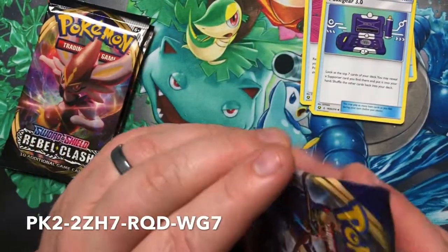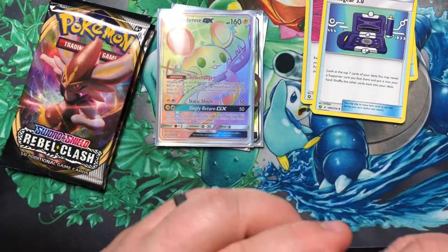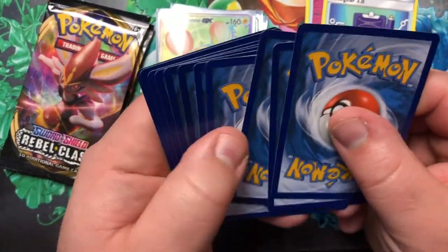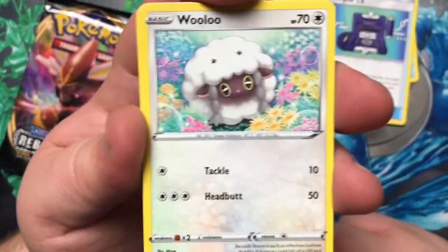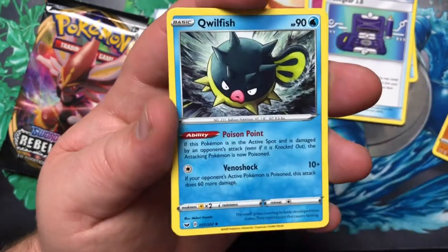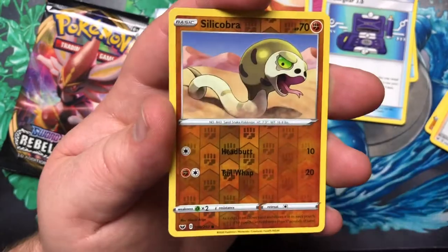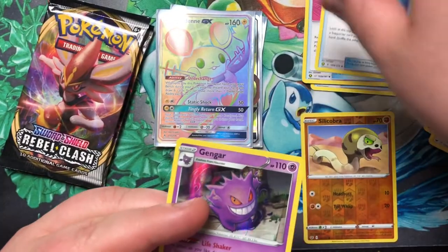We're going to move into Sword and Shield Base Set. Set these guys right there — that nice Rainbow Rare Dedenne. So that helps make up for the disappointing sleeves. We got ourselves a Wooloo, Sobble, Pincurchin, Thickcob, Rhyhorn, Energy, Qwilfish, Pokékid, Energy Search, Silicobra, and a Holo Gengar. Not too bad.